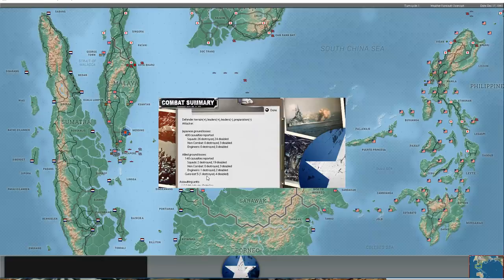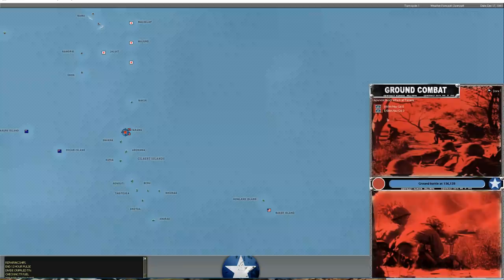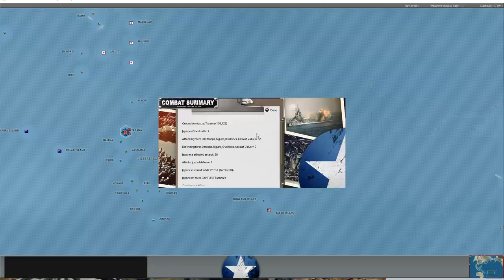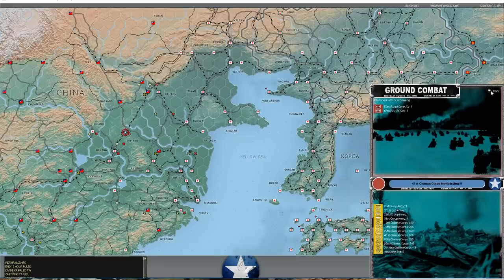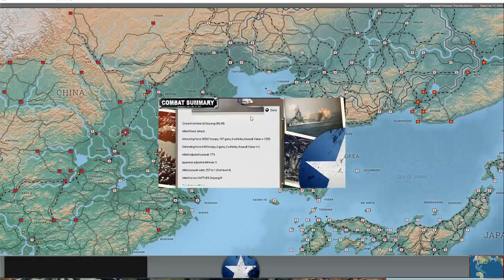We did lose a few guns - four disabled, one destroyed, one engineer squad destroyed, two disabled. But overall that's a very good result, and I wonder if it's worth trying to counterattack next turn. Meanwhile, Tarawa fell - we didn't have any defenders on the island so that was expected. We're attacking at Xinjiang with overwhelming force and took the base there - our first base retaken in China. The Japanese troops retreated west, but we inflicted 380 casualties. One of the two units was destroyed.